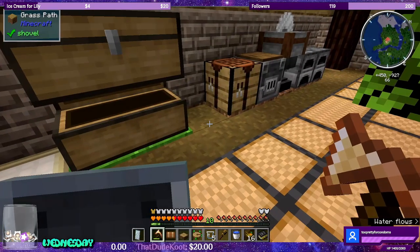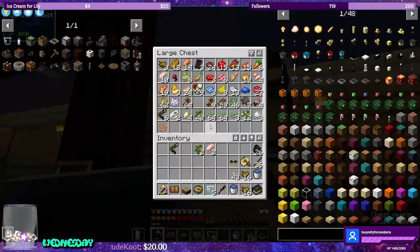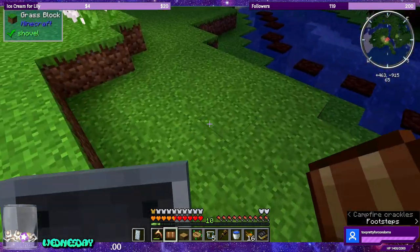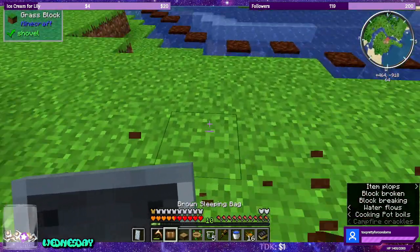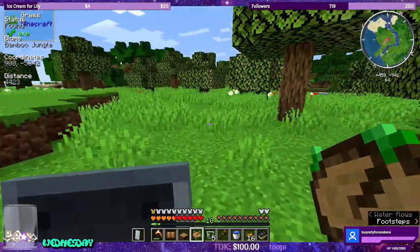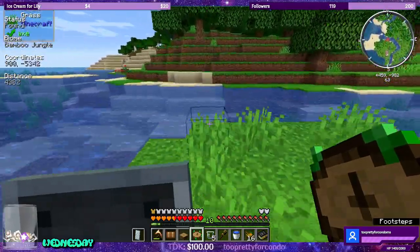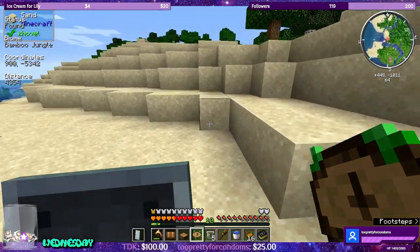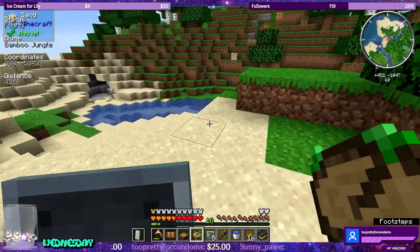We got a boat. Let's drop this junk off and sleep — let's close the door and sleep. I made the achievement for the stove. Now we're good. We can sleep and then swim. Let's see if we can find this bamboo forest before the hour expires.